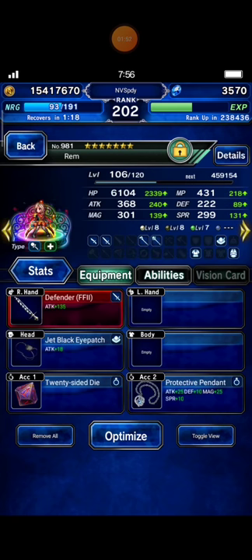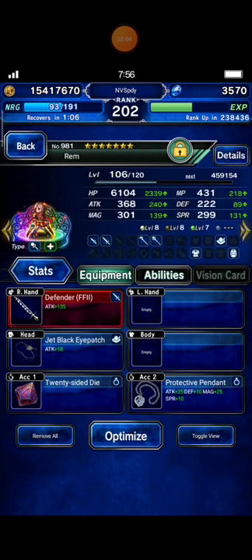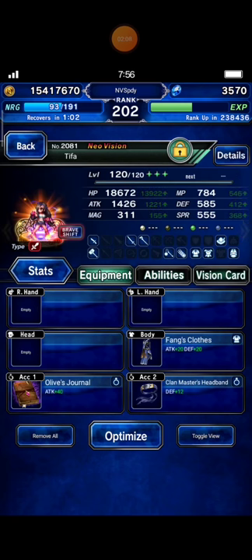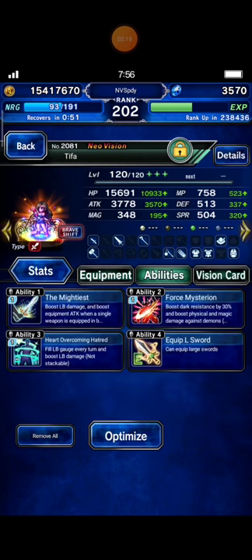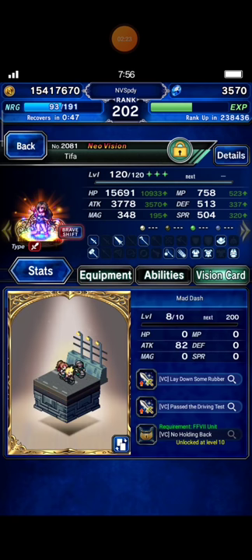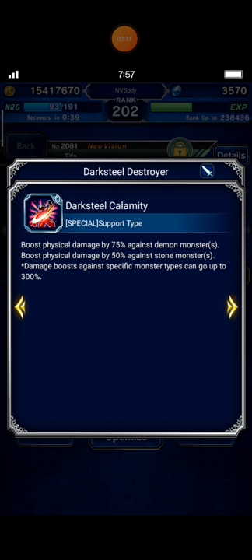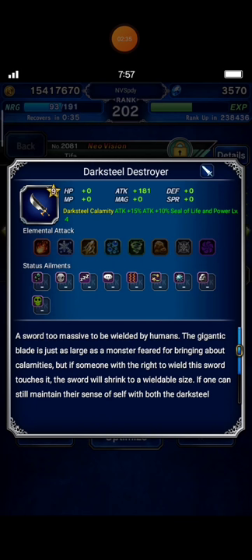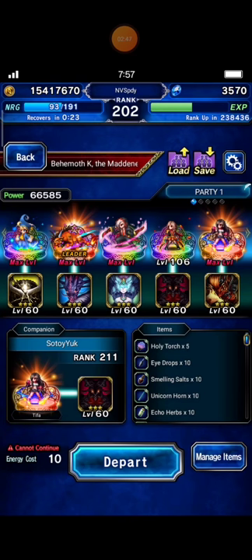And Rem - welcome back, long time no see! I'm happy that you join us to beat Behemoth K. This is my Tifa - her gears and materia in Brave Shift mode. You can equip Dark Steel Destroyer, which I got from a sound trial - it boosts damage by 75% against Demon Killer. Then Rivenheart, which boosts damage against Demon Killer by 25%.